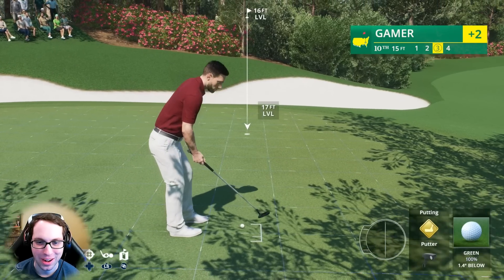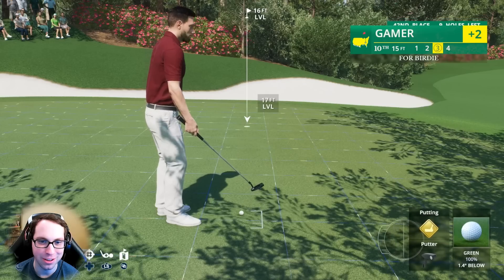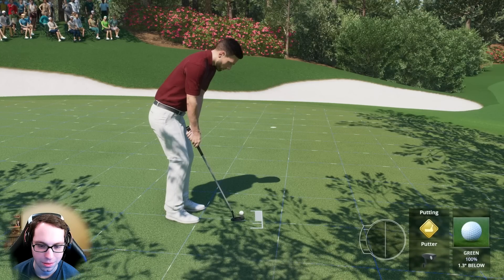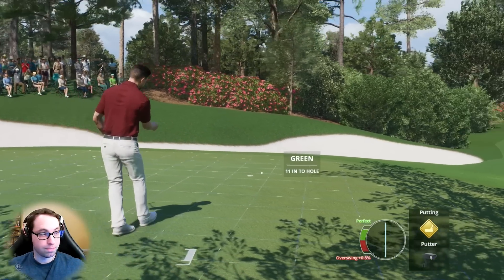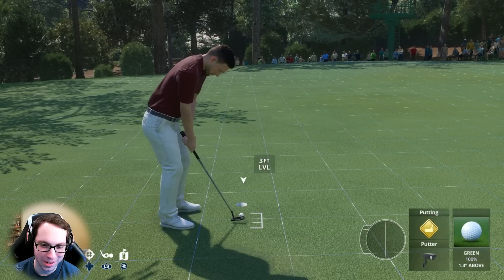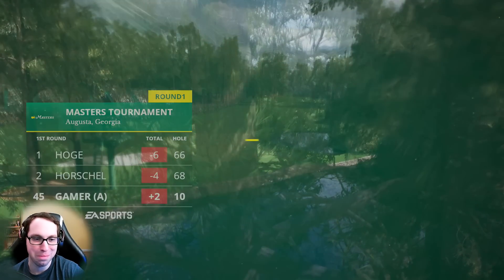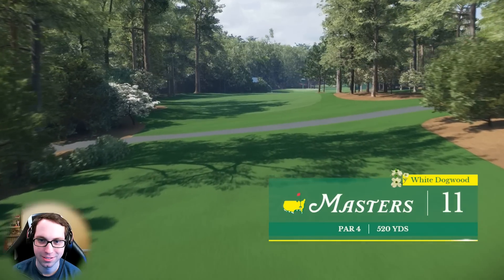A birdie attempt at ten — 16 feet, level putt but breaking quite a bit left to right. My instinct told me a little bit more but I didn't follow it. That's in for par to start the back nine. This is probably when this game is going to be the most fun — when your player's not the best overall and you're battling to get even at Augusta National.